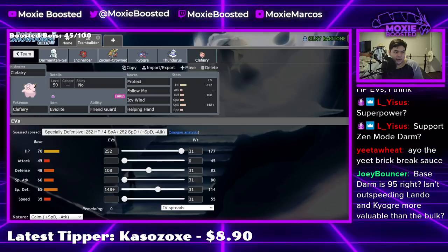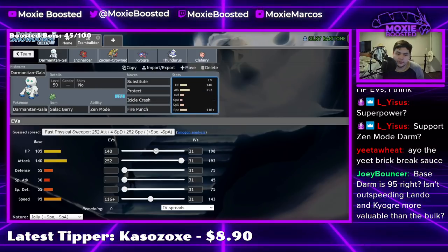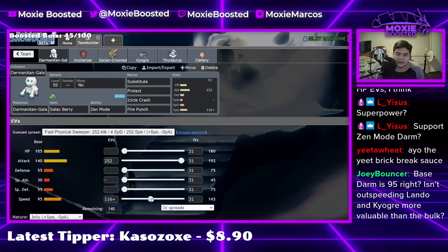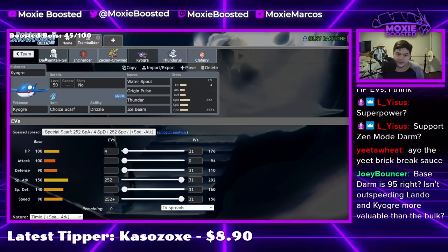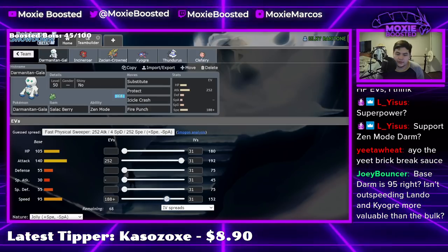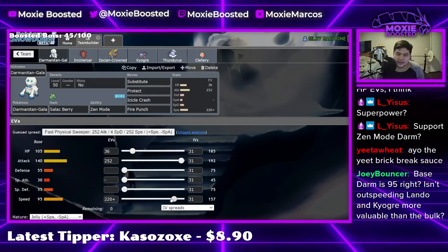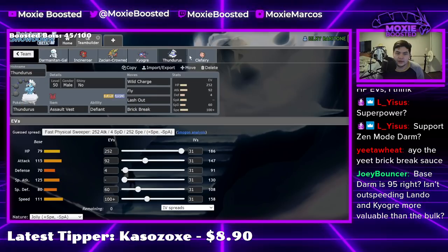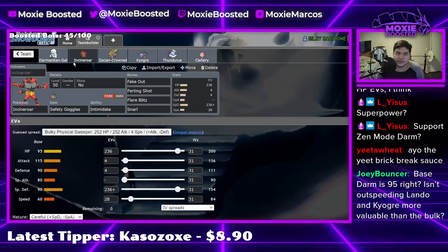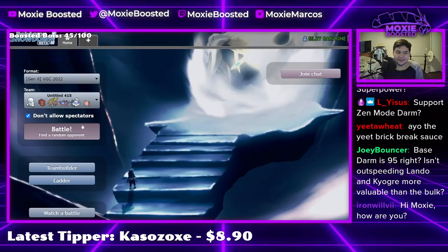Is speeding past Landorus and Kyogre more valuable than the bulk? That's completely true — why am I focusing on the bulk? Let me speed creep Kyogre — so 156... 157. That's an odd HP number so we go 158. Here we go. I think this team is gonna work just okay — let's see what we can do.